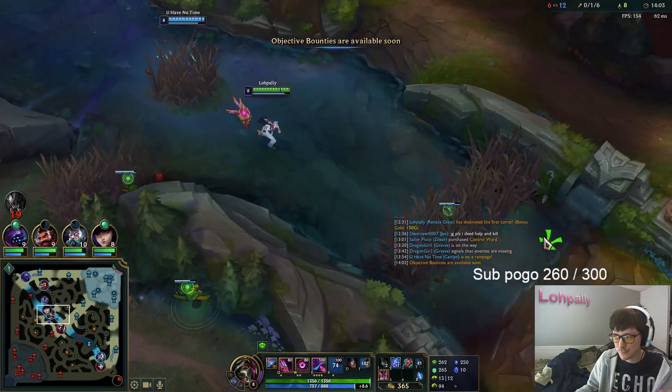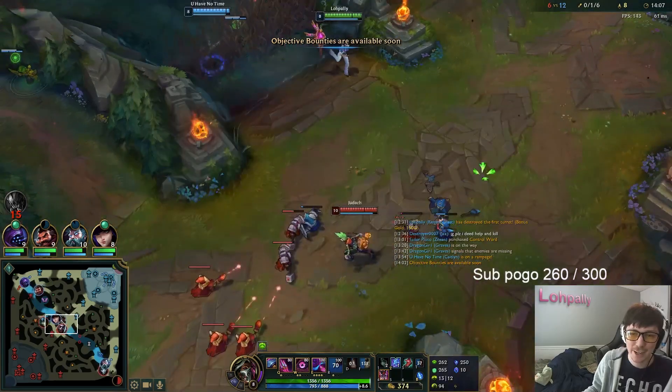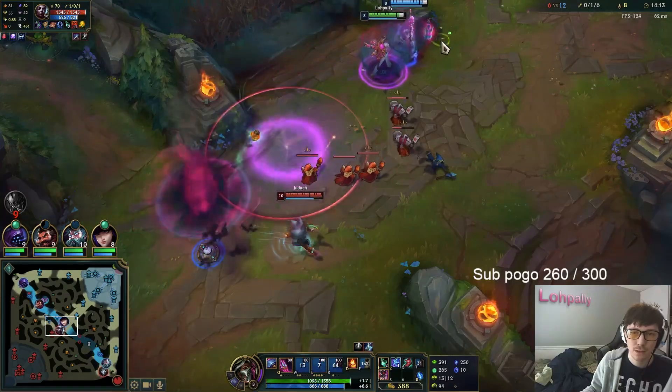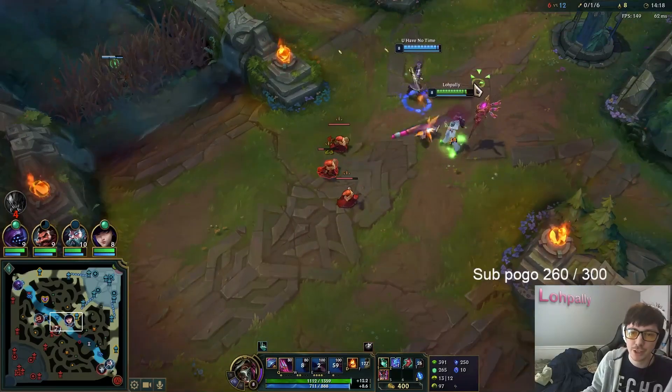Yeah, you can push away. Try root — ult, dude. Yeah, I know. And then CDR is definitely primo on this character. I wonder if Cosmic Drive is good.